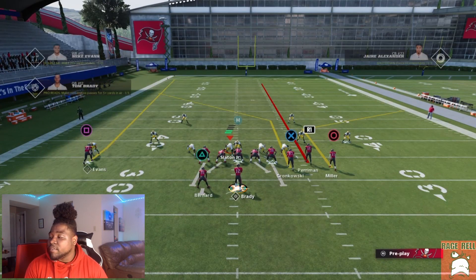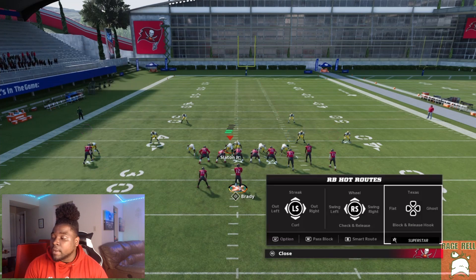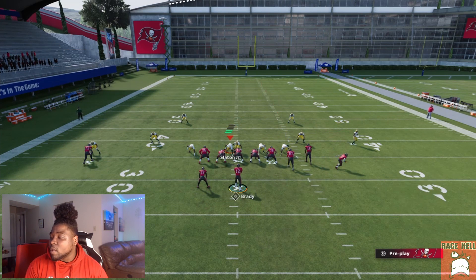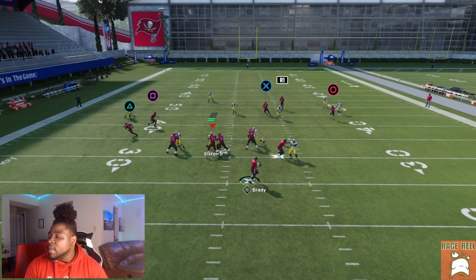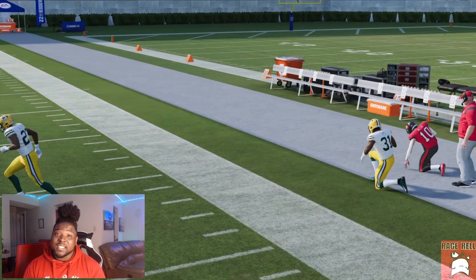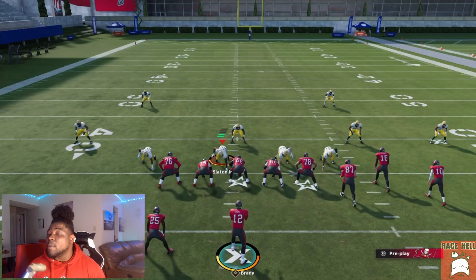It's ridiculous how hard it is to stop that particular corner route just from a motion over. Now I'm going to show you one more time and then show you with pressing, because you will get different animations depending on how far out you let them go. Here's the setup — you want to take a motion and then snap. That little window is just going to consistently be open.